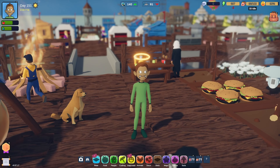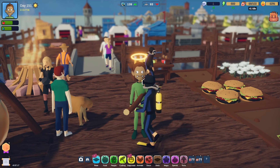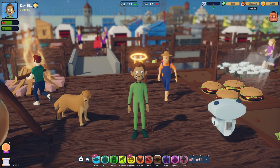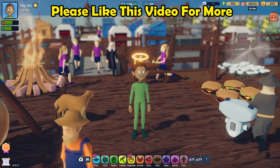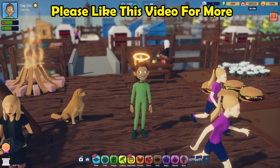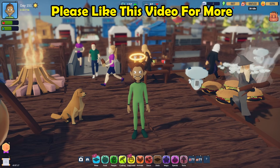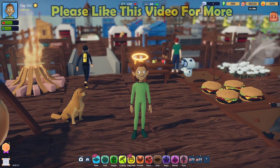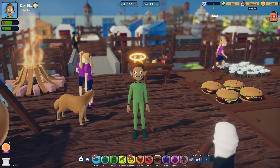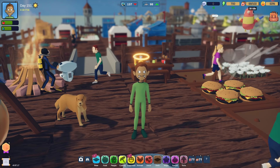Greetings everyone, and welcome back to HavenDoc. In our last episode, we engaged the services of the kiwi bird in order to transport goods from one island to another, specifically coffee and cocoa, although they get caught up on other things. You have to keep an eye on them. One mistake I made was I didn't turn inputs off for the mama kiwis, so they spent some time dumping hay and seeds up there, even though I really don't need any more of them. I think we're good to go.